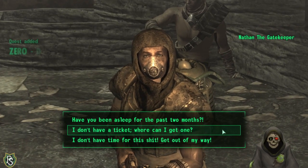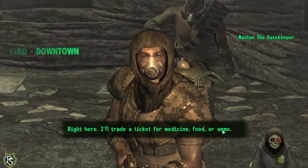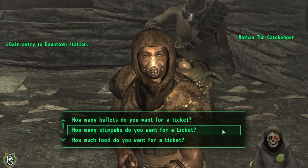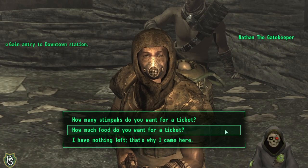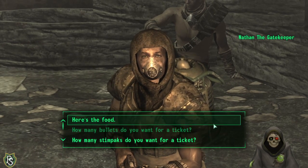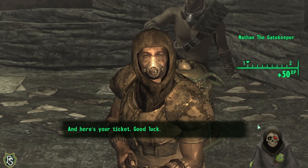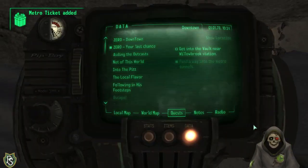NPC at metro: 'I've been asleep for the past two months, I don't have a ticket. Where can I get one?' 'Right here — I'll trade medicine, food, or ammo for a ticket.' 'How much food?' 'Two pieces of food should suffice.' Trading food for the ticket. I'm playing on survival mode, so hopefully we don't need the food too badly.